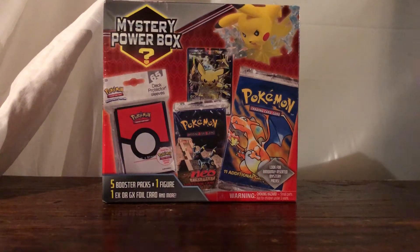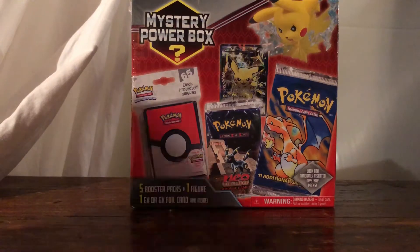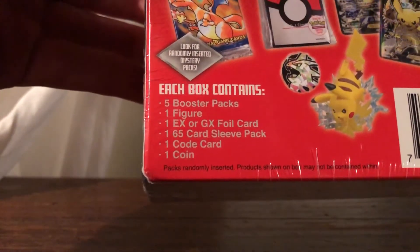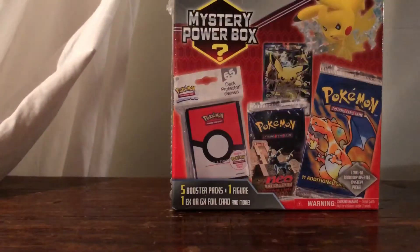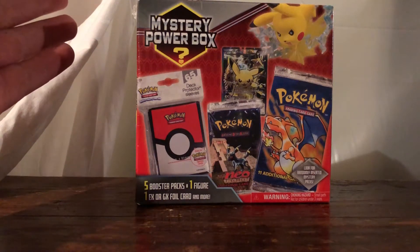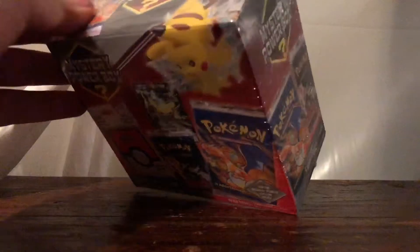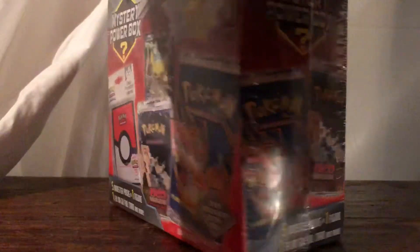We're going to jump into this opening. We're opening the Mystery Power Box, which just came out last week — this is the newer one. It comes with five booster packs, one figure, one EX or GX foil card, 65 card sleeves, a code card, and a coin. I'll give away the code card. Compared to the older Mystery Power Box, I'd definitely recommend the older one, because this is like an extra $10 just to get the figure and some sleeves, which really aren't that important. I don't think that's worth the extra $10. As for the old vintage pack, you hear it's like 1 in 20 or 30 boxes, and even if you do get it, it's probably weighed — but it's worth the shot.